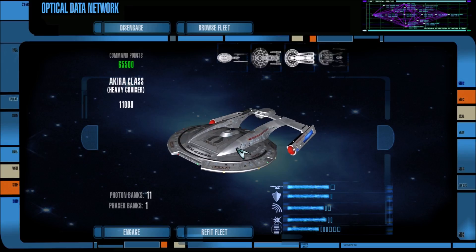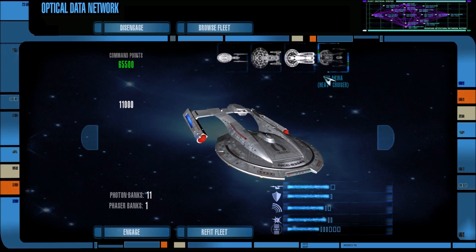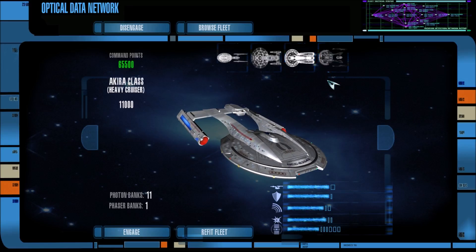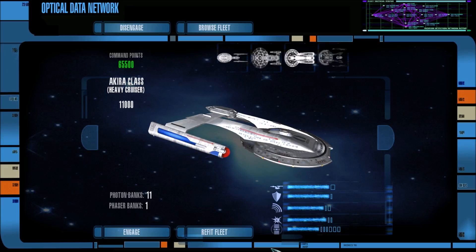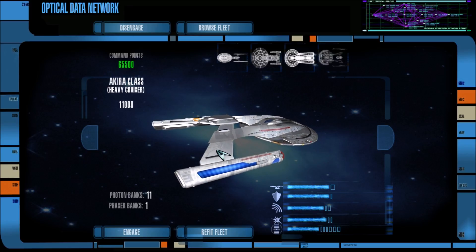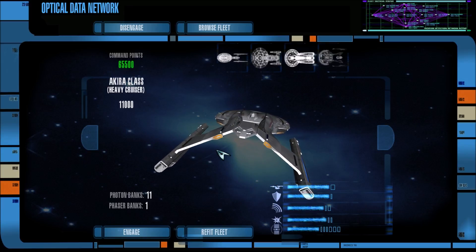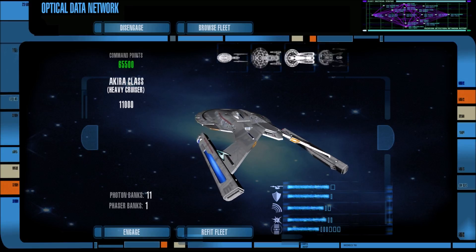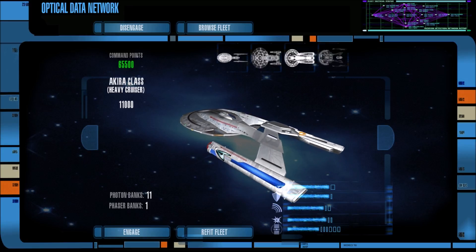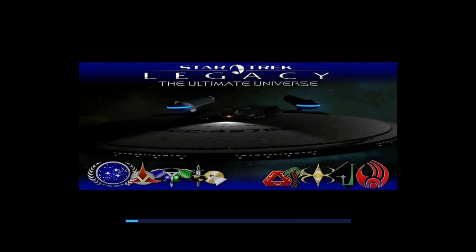We have a Sovereign class, a Galaxy class, a Niagara class, and an Akira class. Our fleet consists of eight Galaxy class starships, eight Akira class starships, four Defiant class starships, four Springfield class starships, and four Excelsior class starships. We also have a Federation starbase, which might come in handy when the Borg get close — using their longer-range phasers. It'll probably lag a bit but I've tried to minimize that.